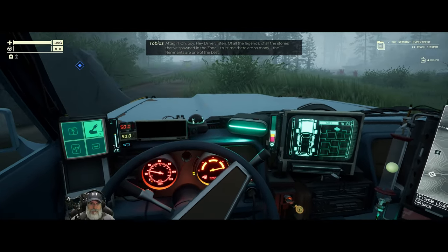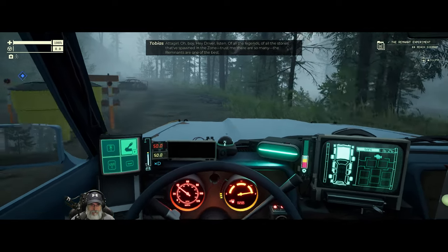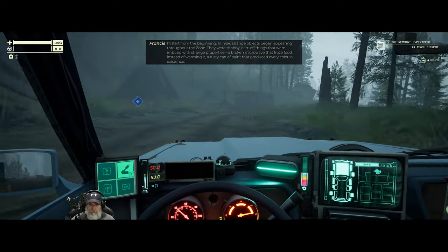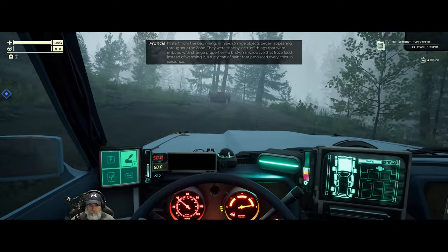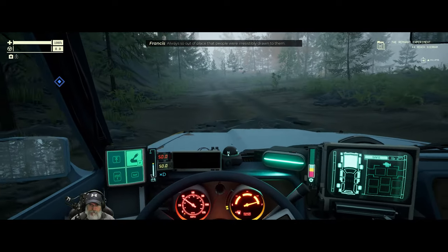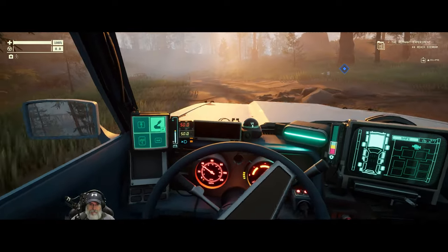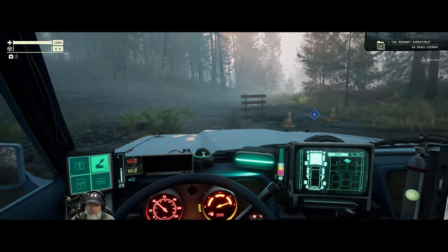The characters continue: 'Hey driver, listen — of all the legends, of all the stories that have spawned in the zone — trust me there are so many remnants — one of the best: in 1964, strange objects began appearing throughout the zone. They were shabby, cast-off things imbued with strange properties. A broken microwave that froze food instead of warming it. A rusty can of paint that produced every color in existence. Always so out of place that people were irresistibly drawn to them.' Yeah, you know, like a mysterious car in the forest. I'm not planning on doing anything in this zone — I want to get to where we actually need to go for this mission.